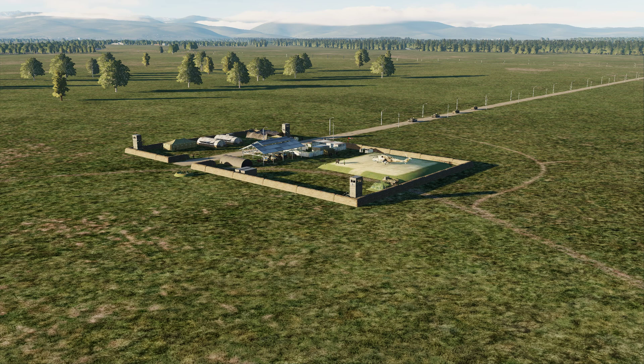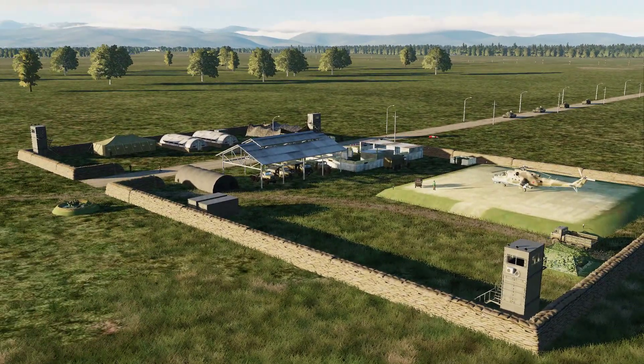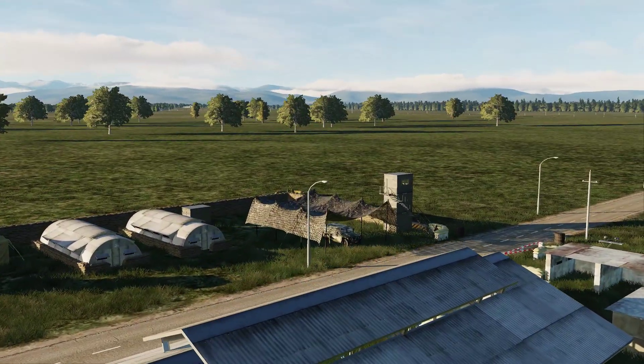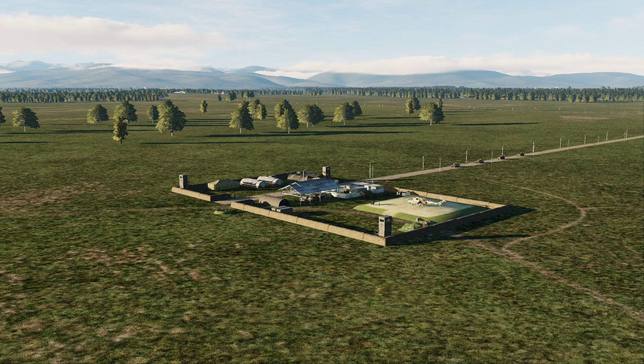It looks absolutely fantastic. I've created a small FARP up here so it looks a little more visually pleasing and more realistic — definitely more immersion rather than the old asset pack. We've got new sandbag walls, towers, containers, tents, buildings, shelters, camouflage netting. It looks really, really cool and can really change the environment we're playing in, so thank you very much for that.